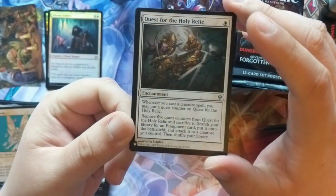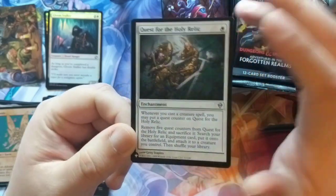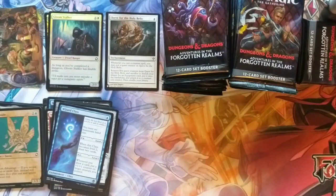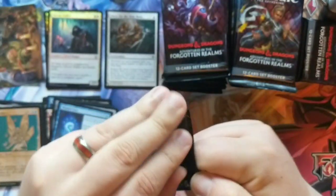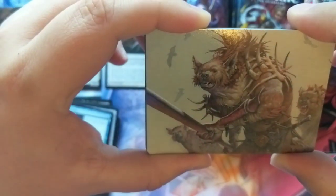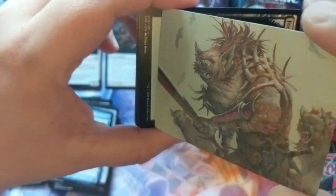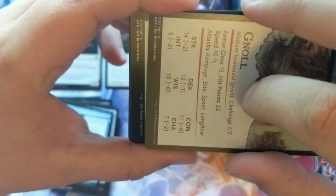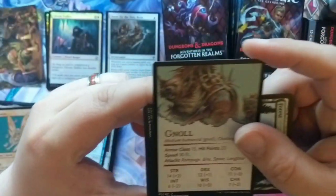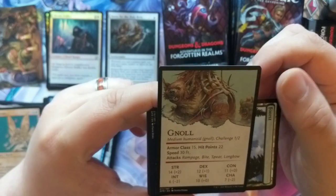Our list card is Quest for the Holy Relic, which kind of sums it up — we have a Quest for the Holy Relic in a D&D set, go figure. I'm going to try to speed it up a little bit. This is a hyena of some sort, so a gnoll. Look at this — it's a monster card! Oh my gosh, it's a monster card — this is probably the best thing about this set. I have not seen these.